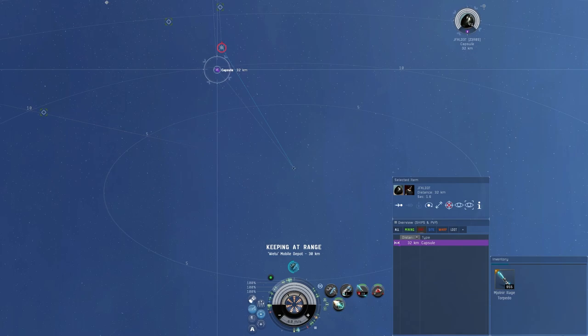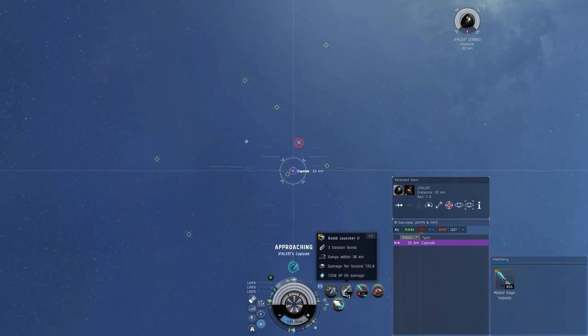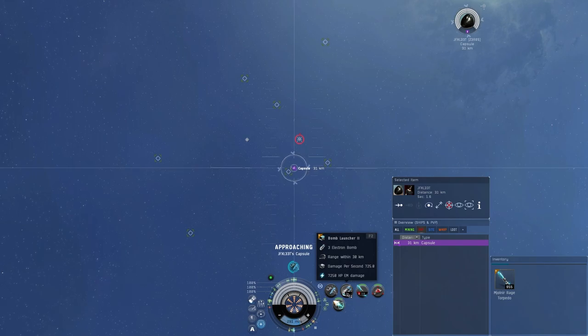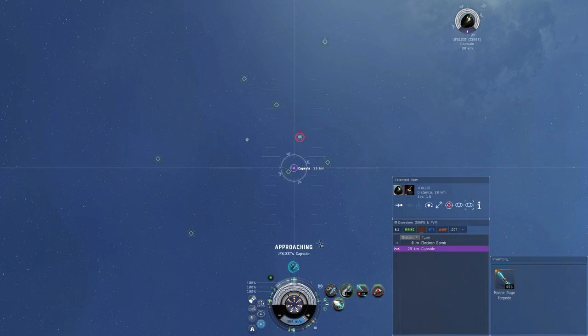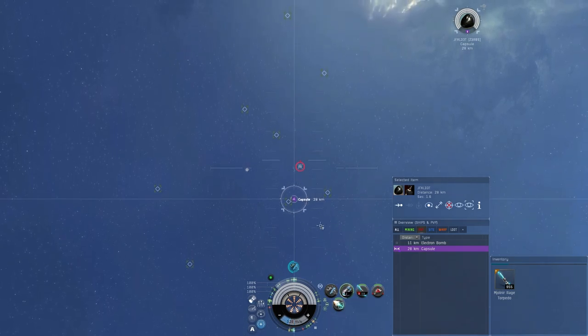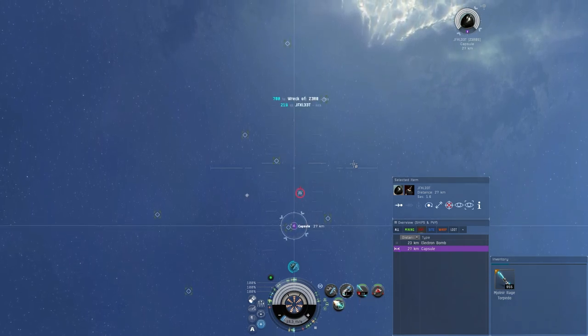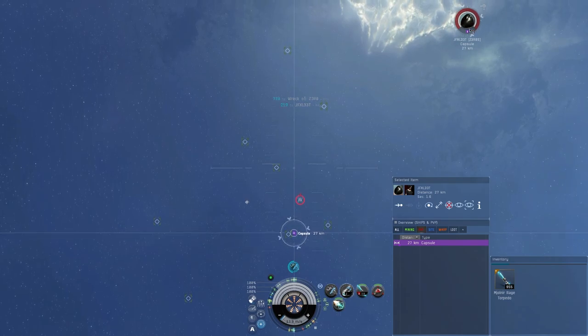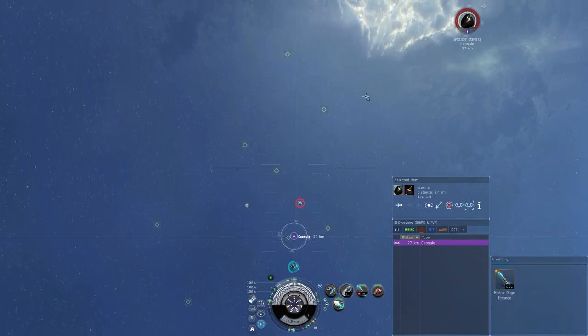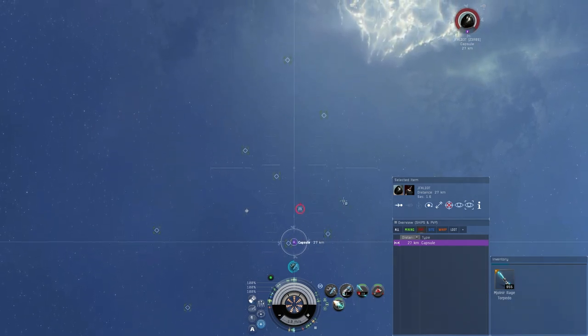We're 32 out so I'm going to approach a tiny bit until I see 30k, pointed right at it. I'll approach a little more to get her in the center, then launch the bomb and stop my ship - you don't want to run into your own blast radius. Also worth noting: you don't have to be target locked for the bomb to go off. Since that pod has such a small signature radius it doesn't actually kill it completely, so normally I'm not too worried about the pod.